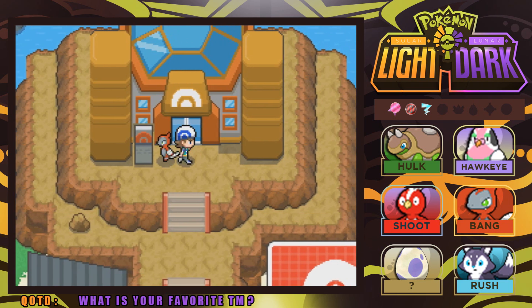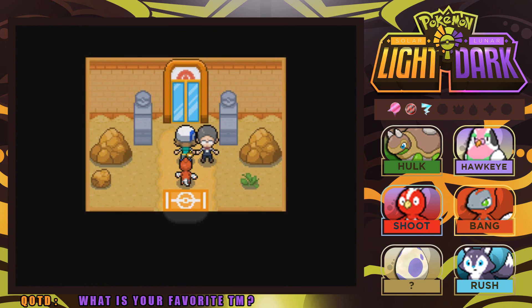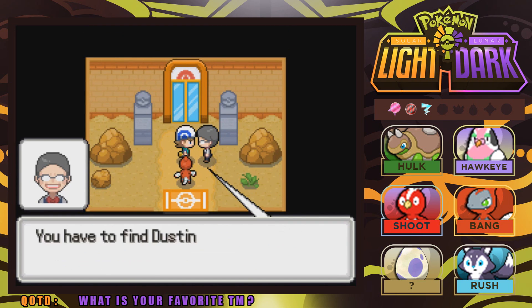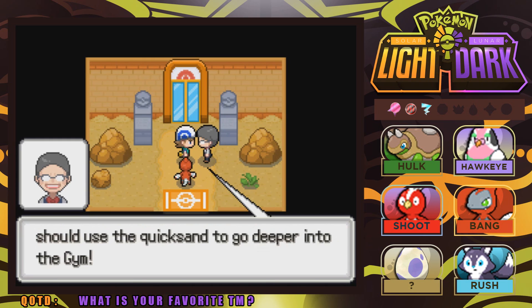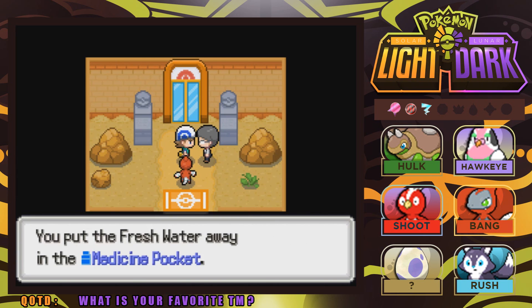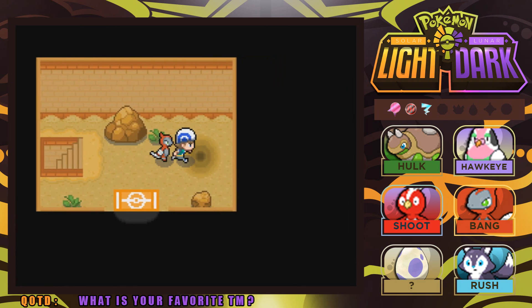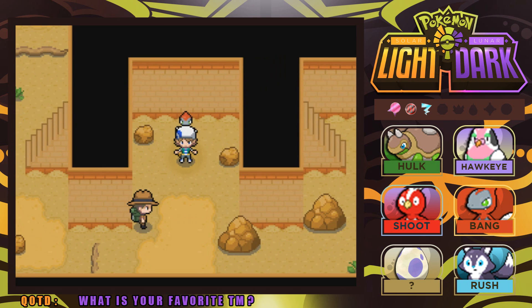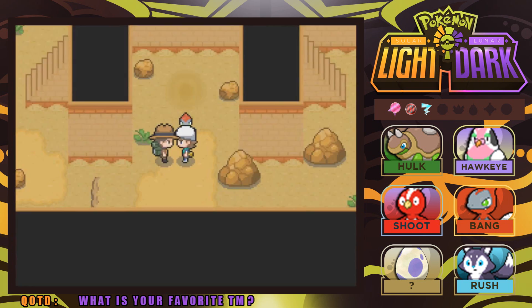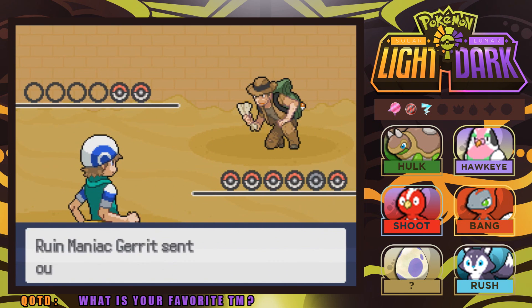The gym intro NPC says: this is the gym of Gold Dune City, leader Dustin specializes in Ground-type Pokemon. We should use the quicksand to go deeper into the gym. We got a Fresh Water — thank you! We're going to have to drop into the sinking sand. Let's go into the sinking sand and have our first battle today. I have our Dynamite ready to go — we're going up against some Ground-type Pokemon. We're pretty much caught up in levels.